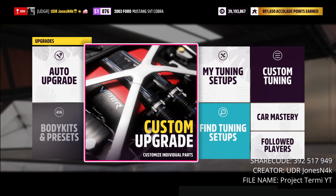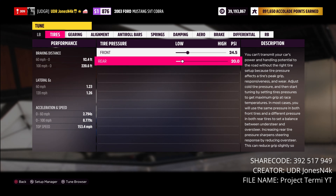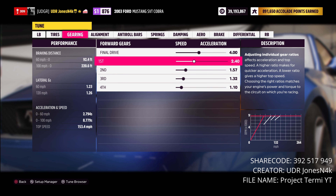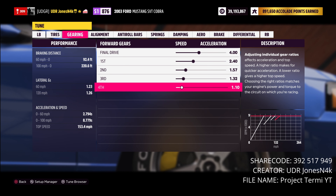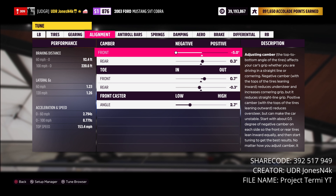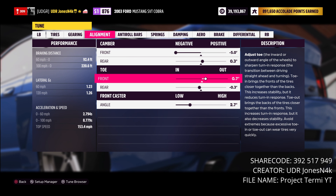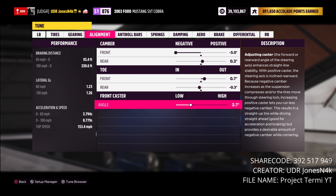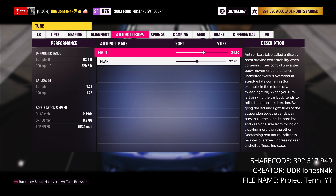Jumping into the tuning: tire pressure is 24.5 front and 20 rear. For gearing: 400 final drive, 2.40 first gear, 1.57 second, 1.32 third, 1.10 fourth. For alignment: negative 5 degrees camber in the front, positive 0.3 degrees camber in the rear. Front toe is 0.7 degrees out, negative 0.3 degrees toe in at the rear. Front caster angle is 2.7.